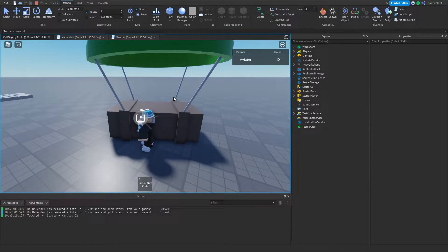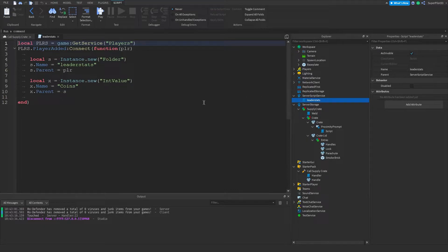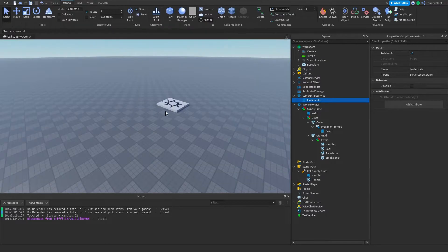Once I hold down on it, it's going to give me 10 coins. It doesn't destroy the crate yet, but I'll show you guys how to do that in a second. Basically when I hold E it gives me 10 coins. Now I'm showing you guys exactly how to make this. You probably already have leader stats — I'm not going to show you how to make that, but I do have a video on saving data for leader stats in the top right.